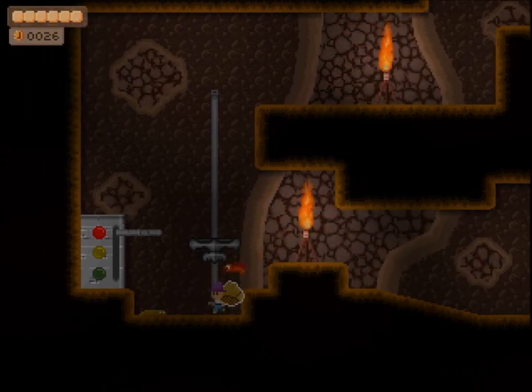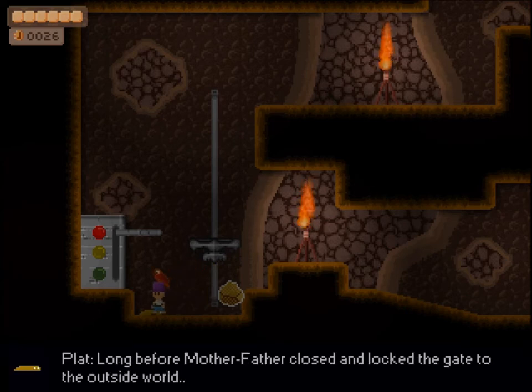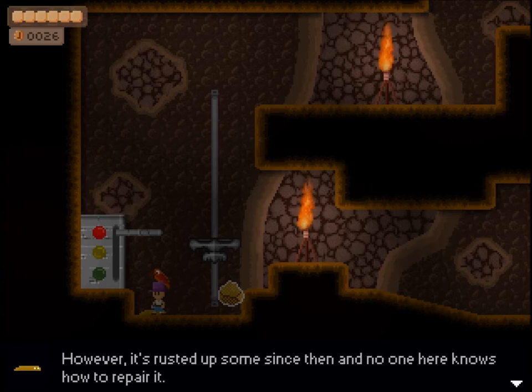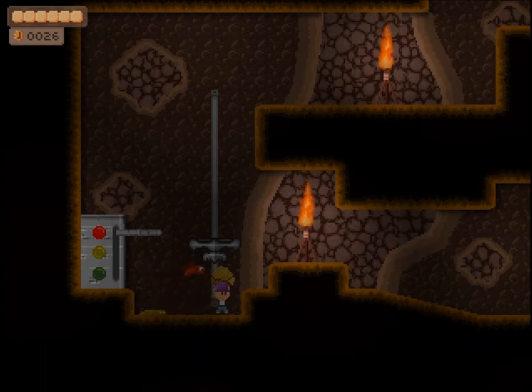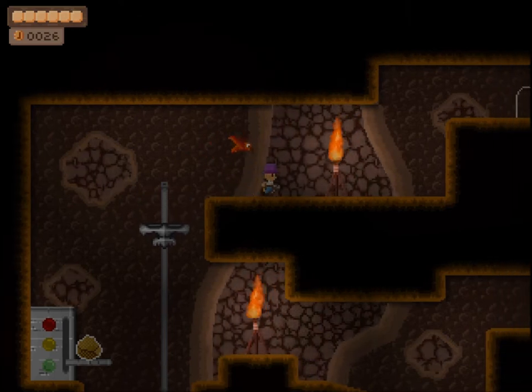It looks like I'll put the rock down there. Have a chat with this guy. Long before Mother Father closed and locked the gate to the outside world, a visitor installed this elevator for us. However, it's rusted up some since then and no one knows how to repair it. It still works but it takes the weight of at least two of us to push it down the lever all the way. That was the worst throw ever. There we go - we fixed your elevator for you Mr. Guy. Let's climb up here now.